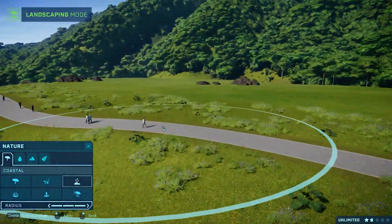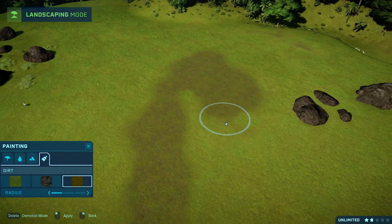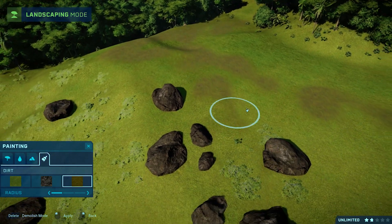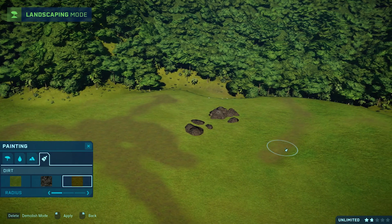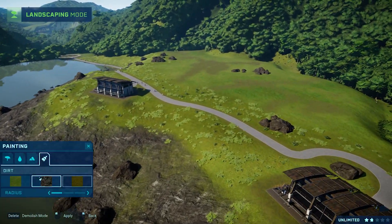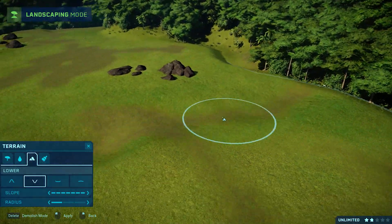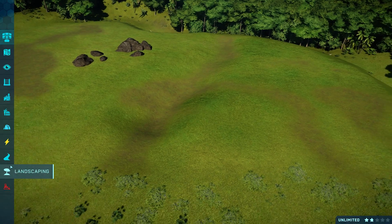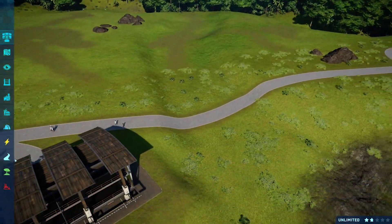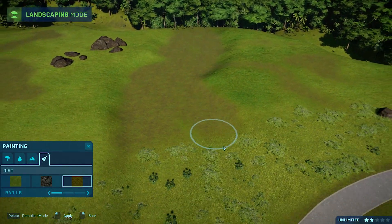Go ahead and outline all that. Then what I want to do is get dirt trails going down so you can make it look like the dinosaurs kind of hang out more in certain areas — you can make it look like trails. This can also be the basis for river streams. If you want to do a dried-up river, you can just lower it like this. So if you want to do a dried-up river, you can do it like that and make it look like the water is still in there. Just details like this make it feel so much more alive.